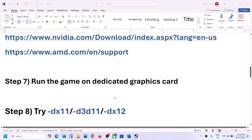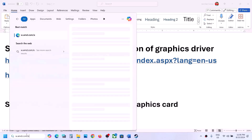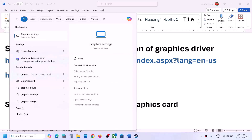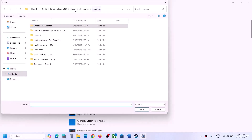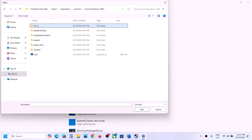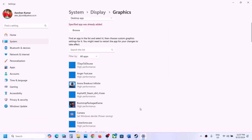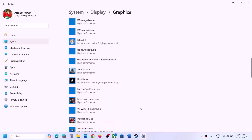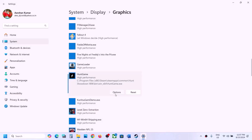The next step is to run the game on the dedicated graphics card. Type Graphics Settings in the Windows search box and go to Graphics Settings. Click Browse, go to the game installation folder, open the game folder, then Win64, select the exe file and click Add. Once the game is added, click on it, click Options, select High Performance, and click Save. Then launch the game and check.